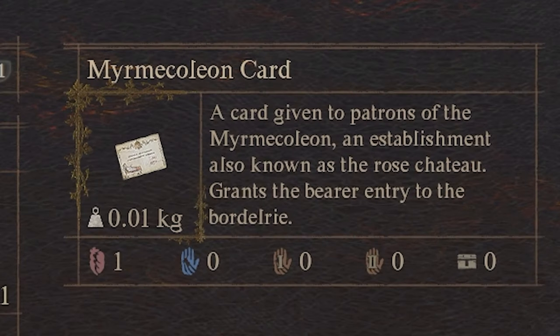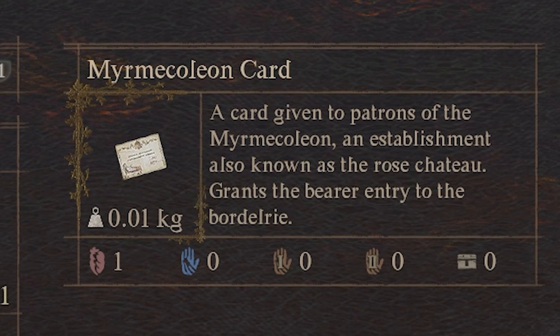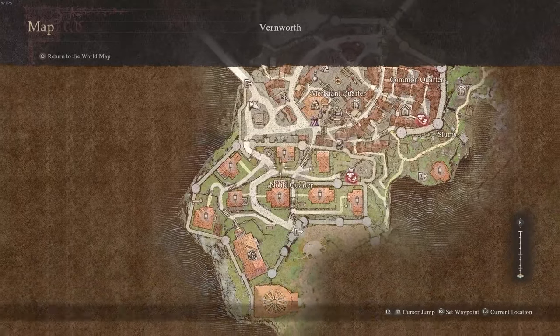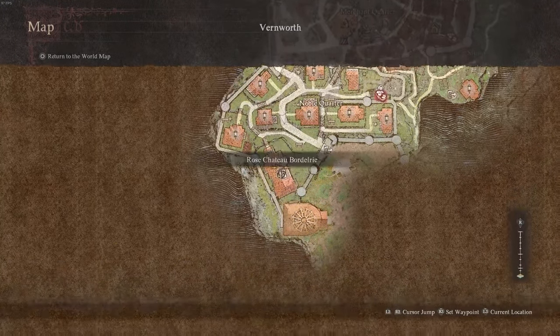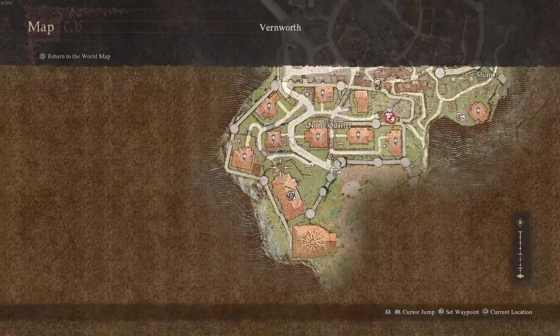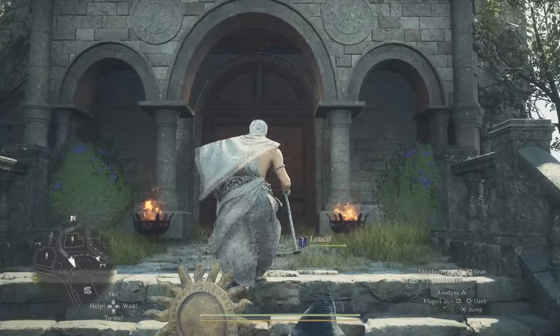You're also going to need the card that she gives you, and you're going to have to have this in your inventory because we're going to the Baudelry. The Baudelry is located right at the southern end of Vernworth. It's not in the Castle Grounds — it's just right here. The entrance is just to the northwest of this, and you're going to make your way inside.